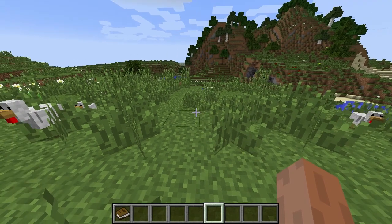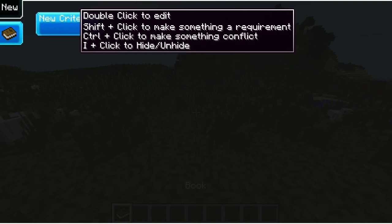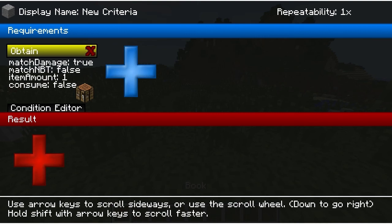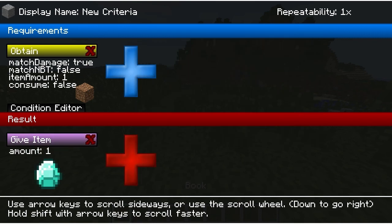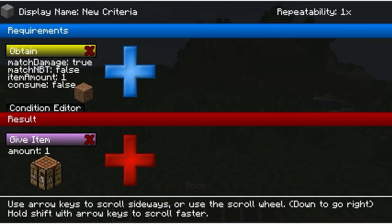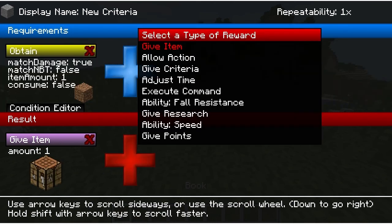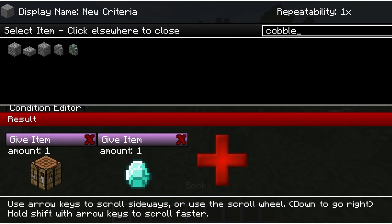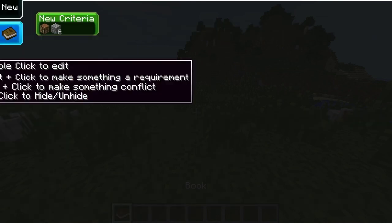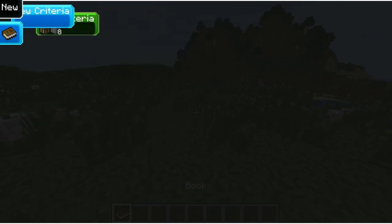Hello, welcome to Progression. I'm gonna get straight into this. We've got the first criteria - the requirements. If we obtain a piece of dirt, I'm gonna give an item, and that item is gonna be a crafting table and also eight pieces of cobblestone.